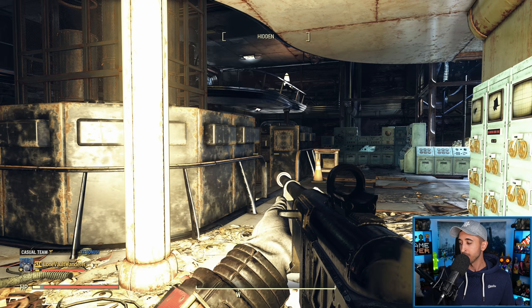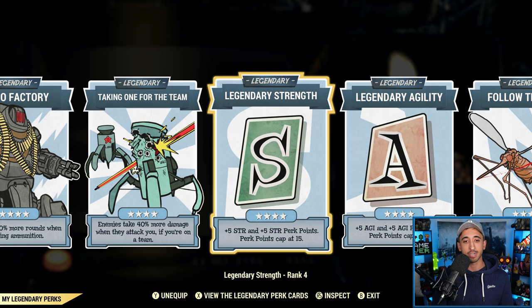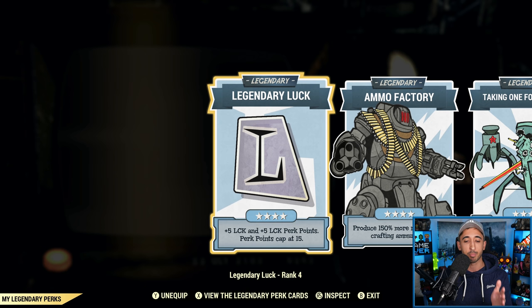Let's start off with the actual perk cards because those are definitely the most important. I need to mention I'm using three legendary special perk cards, so I have an extra 15 special points to use towards regular perk cards, which is why I'm able to have so many. Don't think you need all of these. I will tell you which perk cards are optional and which are absolutely necessary to have an optimized bloodied sneak commando build.